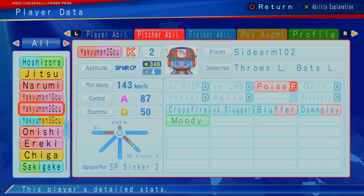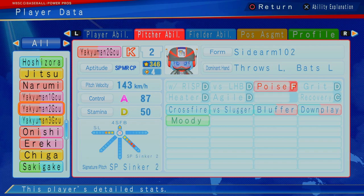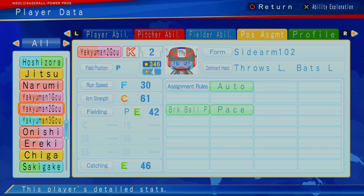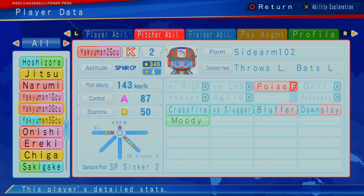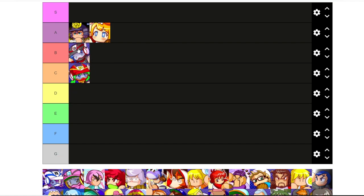Looking here, this is Tachibana — also a pitcher. Another sinker goes the opposite direction, throws left. So Yakuman throws right and bats right, and then Yakuman Two throws left, bats left. Unfortunately bad poise, but has crossfire versus slugger. Also four cap, much better player, much better control, a little bit better stamina. Also cannot play a position other than pitch and relief. Yakuman Two is a B tier.